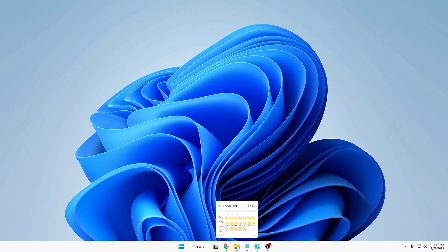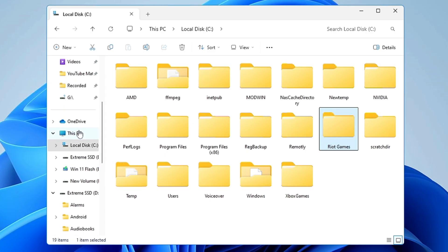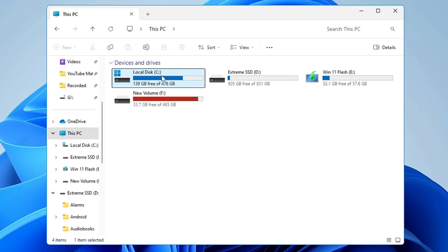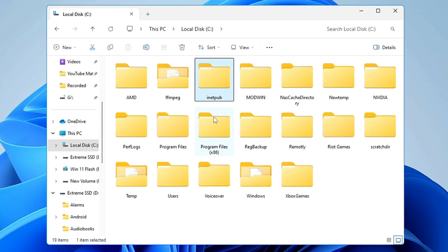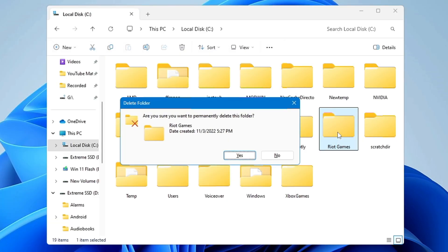Open File Explorer, click on This PC, and go to Local Disk C. Look for a folder named Riot Games — once you find it, use Shift and Delete to permanently delete it. Press and hold the Shift key, then press the Delete key. When it asks if you are sure you want to permanently delete this folder, click Yes.